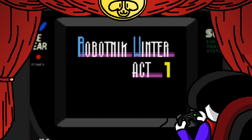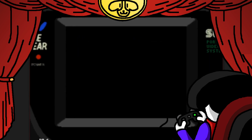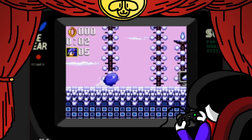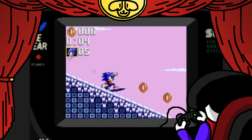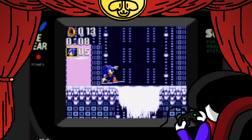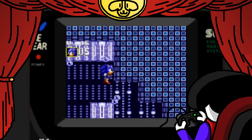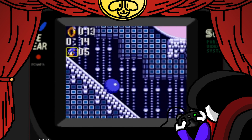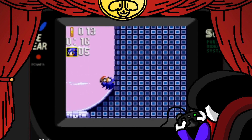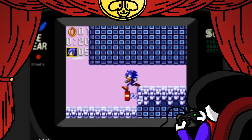The next zone is Robotnik Winter Zone — basically your ice level, obviously based off Ice Cap, including a snowboarding section. Who doesn't like snowboarding in Sonic? It's awesome, and Sonic looks pretty cool striking that pose. Unfortunately you lose the snowboard pretty quickly, because that's just how snowboarding works in Sonic games — it's a fun little gimmick, but then it ends.